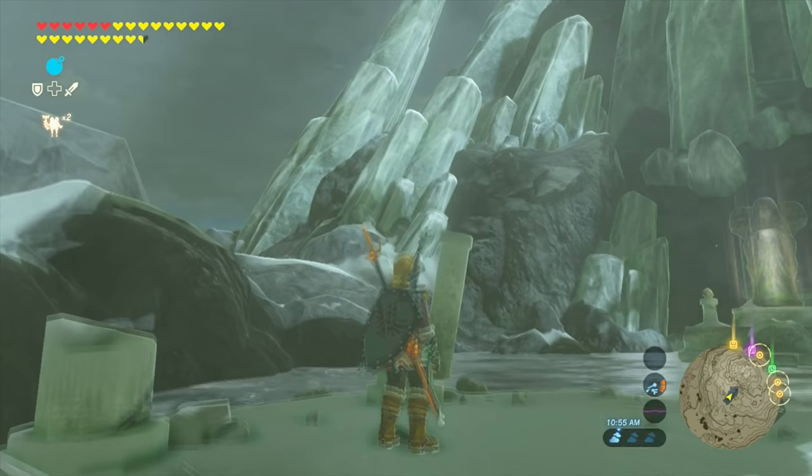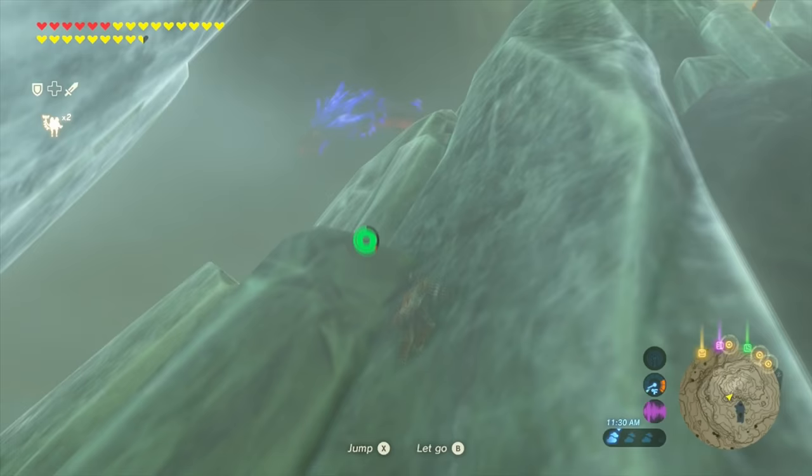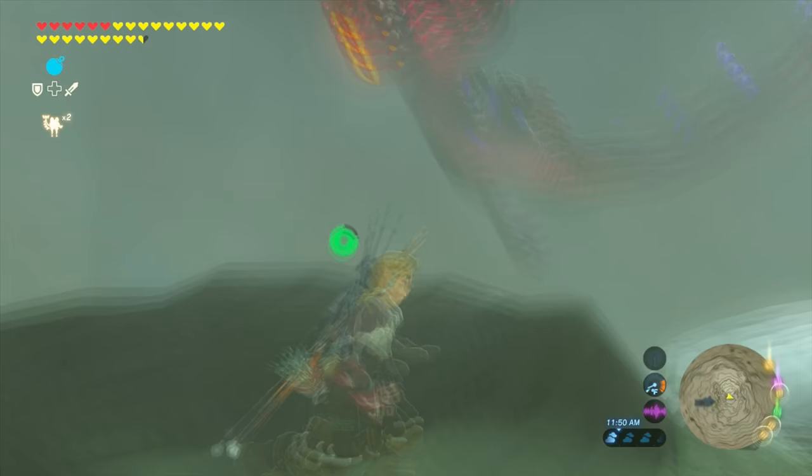So once you shoot whichever eye you want, it's going to go to the top of the mountain. What you're going to need to do is climb the mountain here, and you'll see that the dragon is just going around the mountain waiting for the next eye to be hit. So all you have to do here is just wait for the dragon to get close enough to you and then you'll have a clean shot at the eye.